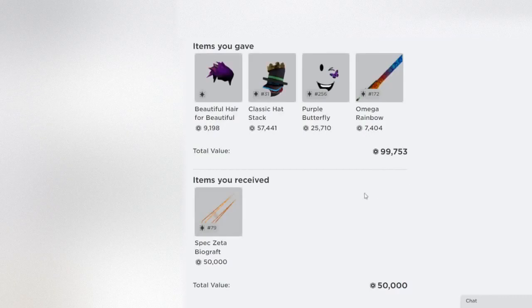Here I have another loss. I have these four items for this Spec Zeta Bi-Graft Sword, which is pretty interesting — it's exactly 50,000 so that's pretty nice. I did give these four items, but I think the biggest changes were really the Classic Hashtag and the Purple Butterfly. Those two definitely went up quite a lot over time, and it definitely looks like I gave over double in value for this item. So it definitely doesn't look too good for me long term, but I did end up getting rid of basically all of them.